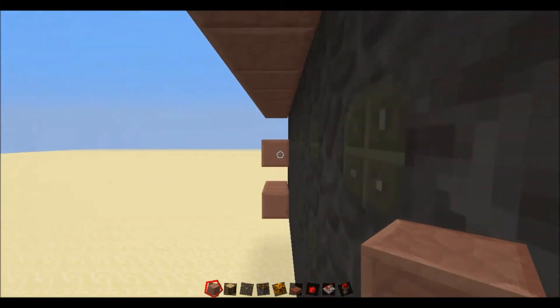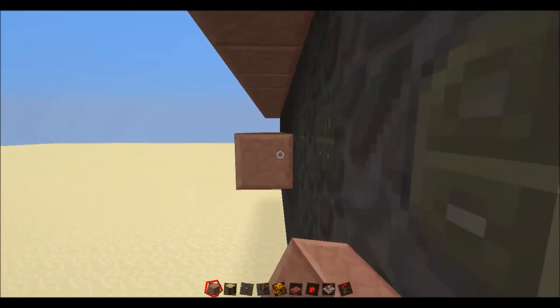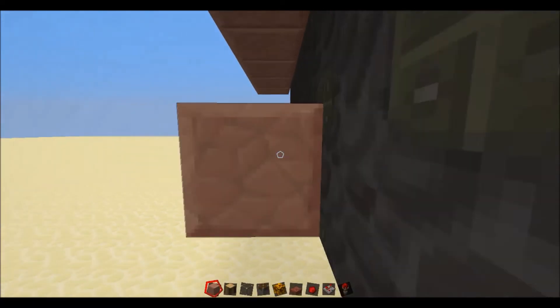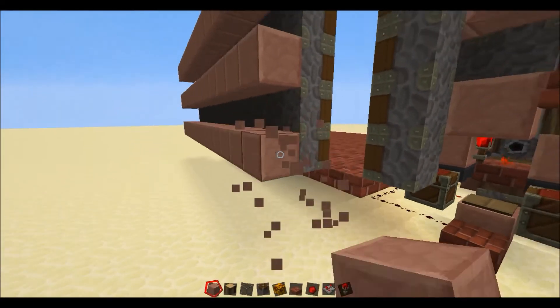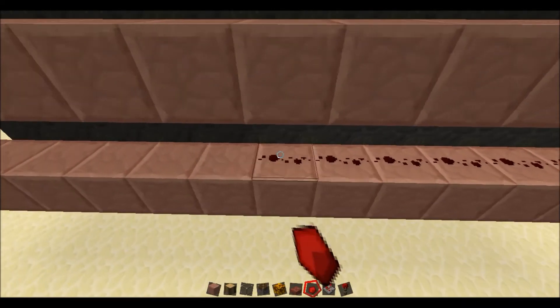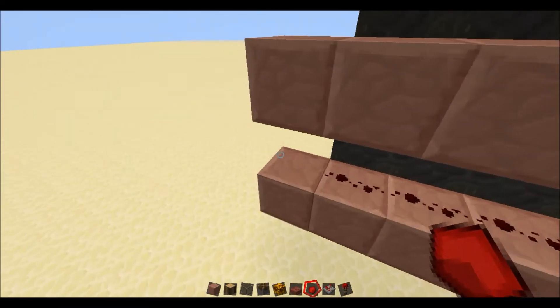So, one at the top, one just here in the middle, and one right down at the bottom. Make sure you have one block sticking out at the end there. Then you just want to cover all of this in redstone — except for that block there. Let's run it all the way down here.